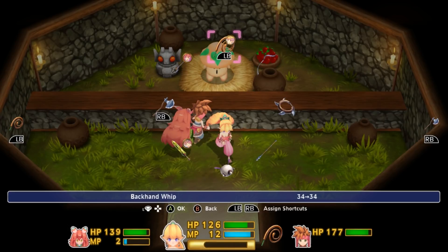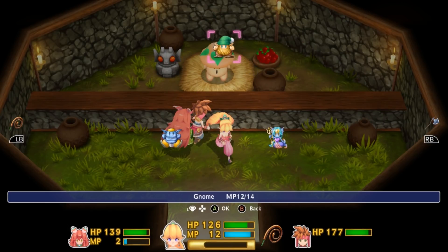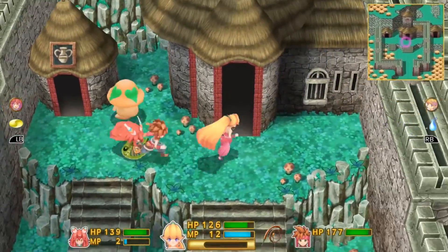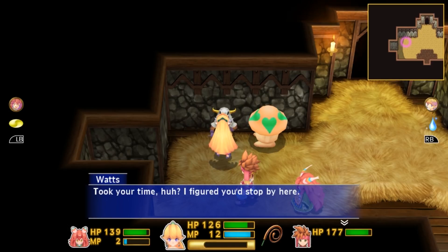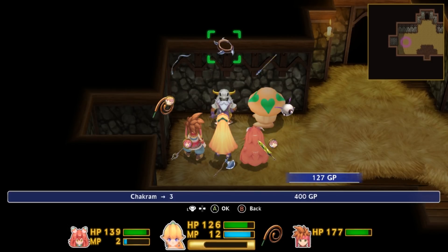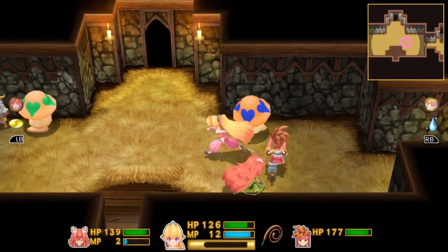Let's re-equip some stuff here. I just have to bind Undine to RB and then go to Sylphid and bind to LB. I don't think we have any upgrades to get right now. There's one, but I can deal with that later — I don't even use the weapon.